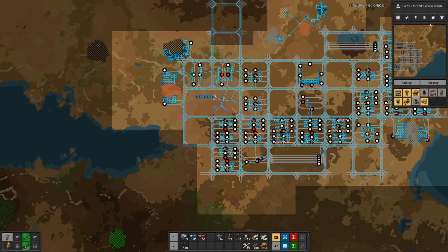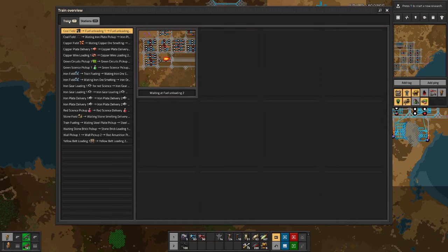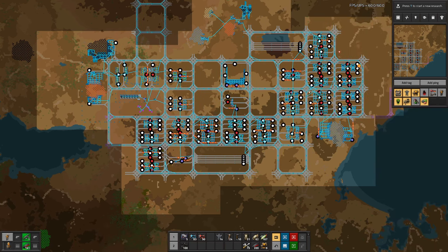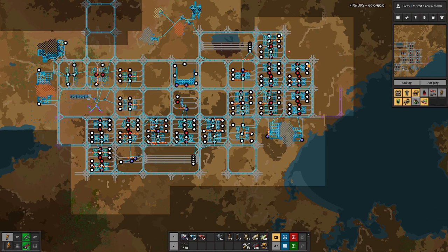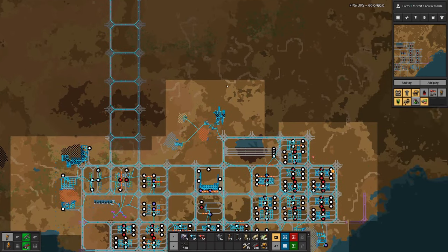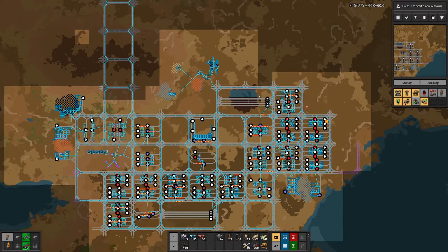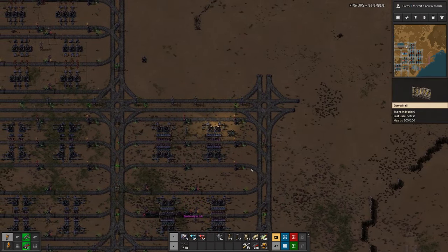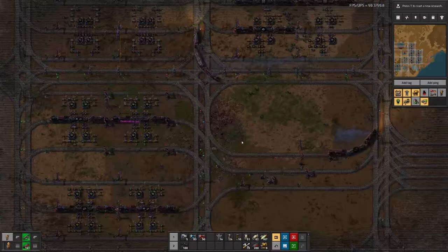That brings out the first project, because last time we noted that for this fueling station all our trains — which by now are almost 40 — go through this one station, so that's basically a bottleneck. Therefore it would make sense to have a second fueling station over here, and we'll probably have even more fueling stations as our base keeps growing.